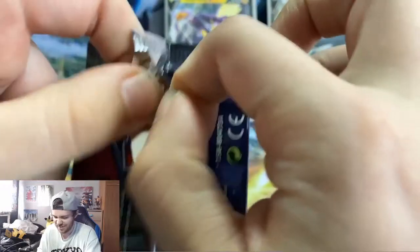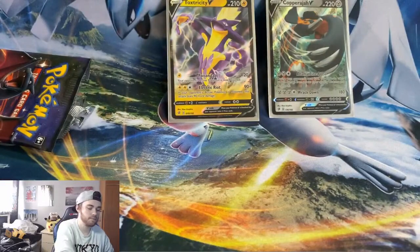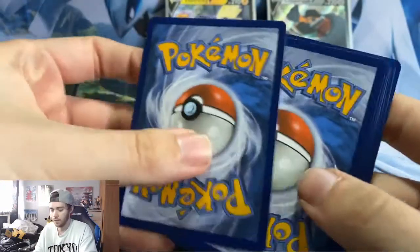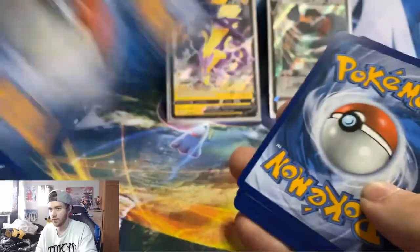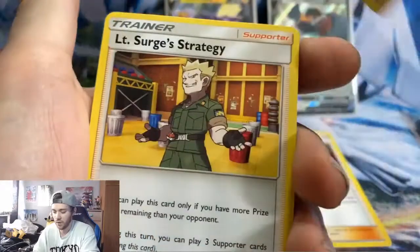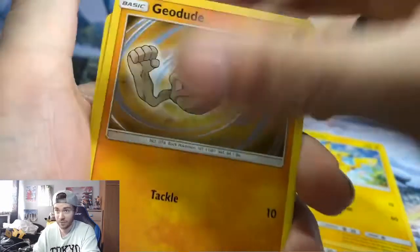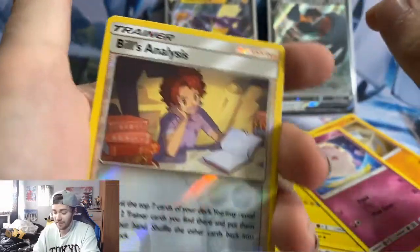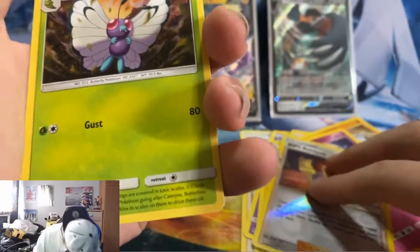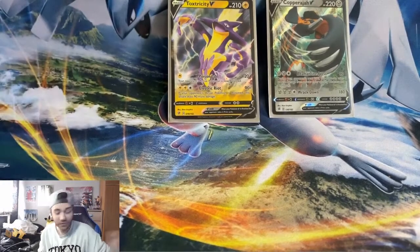Hidden Fates Pack 1 - we've got to be really careful opening these, they seem a bit bigger. One, two, three to the front, getting rid of the water energy. We've got Exile, Koga's Trap, Voltorb, Pikachu - I'm shaking, my adrenaline is pumping right now - fairy solo build analysis and... oh, it's a Beautifly. Oh no. Down to one more Hidden Fates pack.